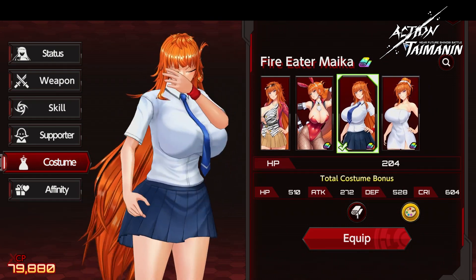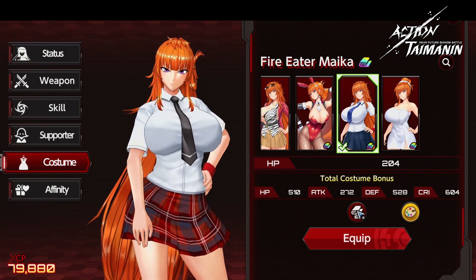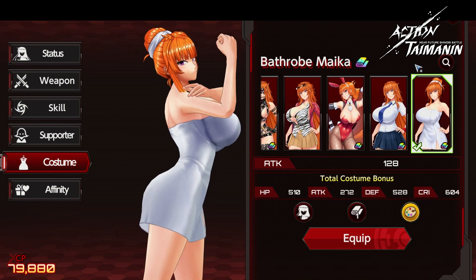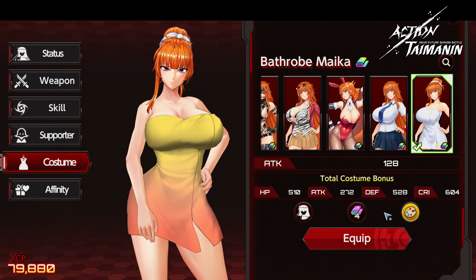Next we have Fire Eater Maika, and this is the school uniform — it comes in the classic blue and white, red, black and white, and this is my green version. And finally, bathrobe Maika in the classic white, orangey-brown, lime green, and this gradient lemon sorbet vibe that I created.